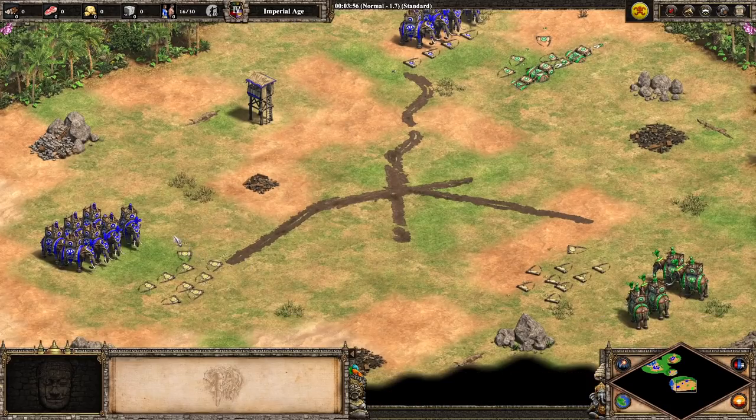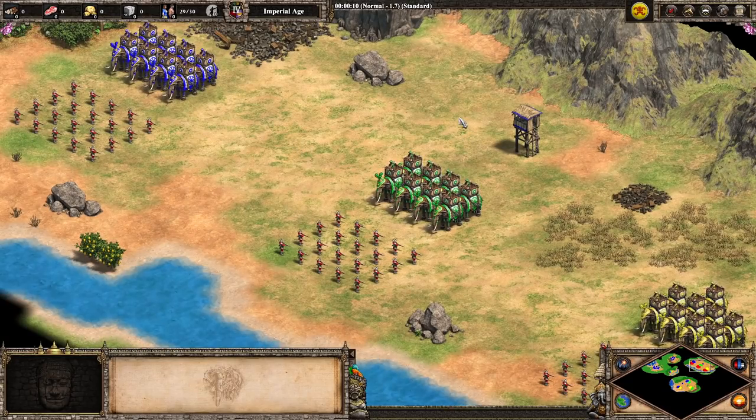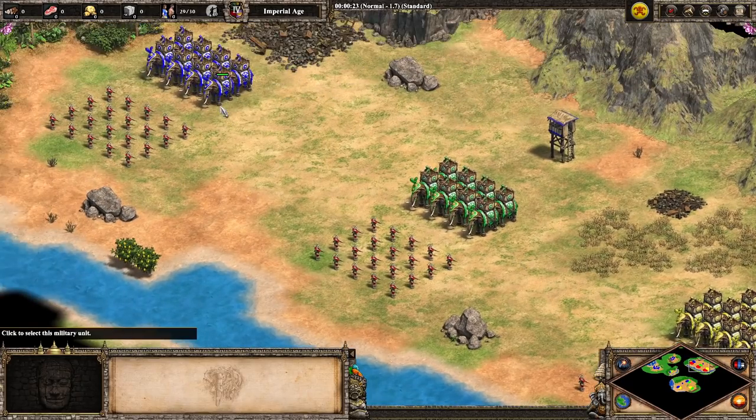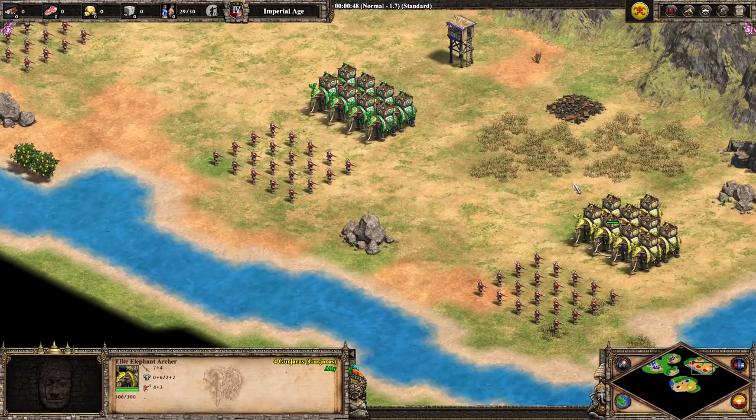So here is the elephant pecking order: Bengalis at the top, Dravidians in the middle, and Gurjaras on the bottom. Very important information for those gigantic elephant archer fights. Last for this video, we're going to do some basic tests with our elephant archers against regular units you'll be fighting in the Imperial Age. We have all three elephant archer representatives — same colors as before: I am Bengalis, green is the Dravidians, and yellow is the Gurjaras.